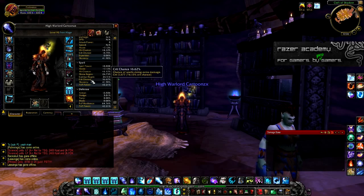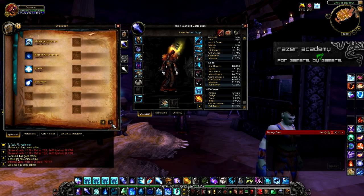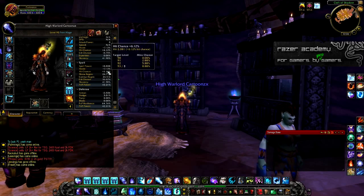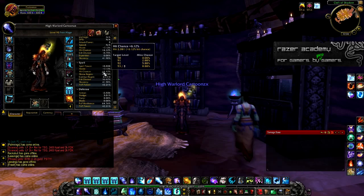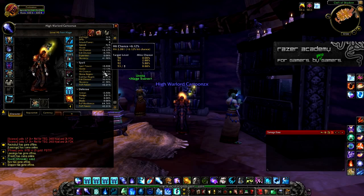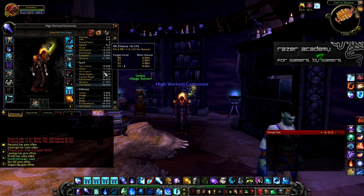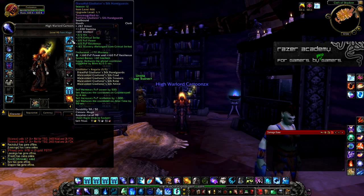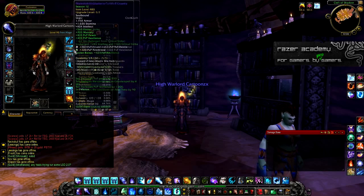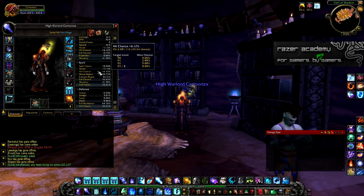Every hundredth of a percent over 6% hit is a wasted stat that could go toward something else. I was able to reforge my gear to get as close as 6.12% hit rating. It is very difficult, but if you play around with your reforging, you'll eventually get as close to 6% as possible.